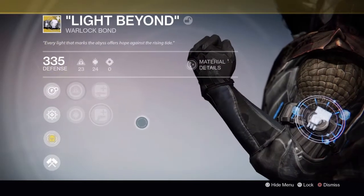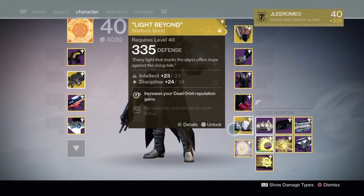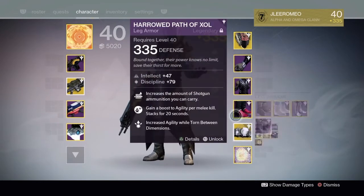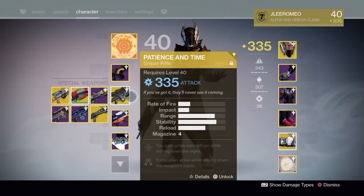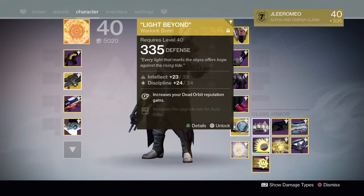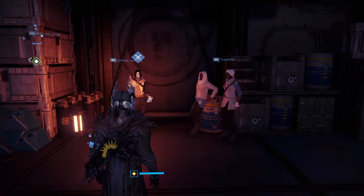Here we go - get rid of the old one which I used for the quest and there you go: 335, intellect 33 max, discipline 34. I'm happy with that - lovely jubbly! It increases Dead Orbit reputation gains, which is excellent. Basically guys, I've used a lot of armor materials, motes of light, and heavy ammo synthesis to level up my faction to level 25. Anyway, this is the Light Beyond Warlock bond for Dead Orbit - I hope you guys like it. Don't forget to like and subscribe to the channel - express yourself, be yourself - see you later, goodbye.